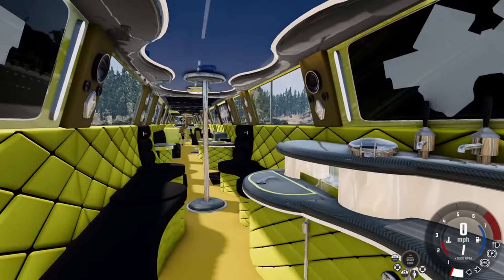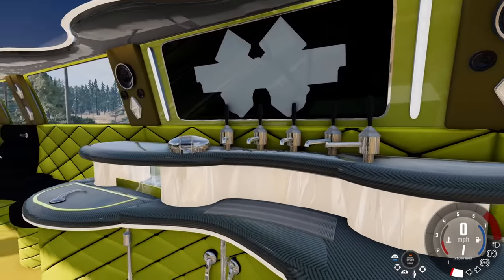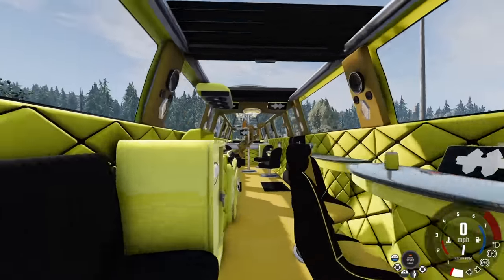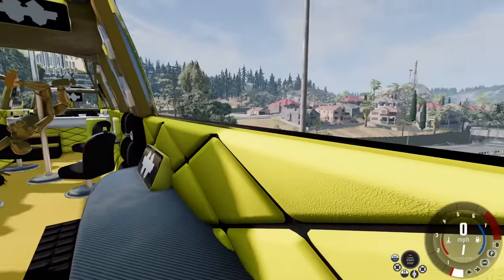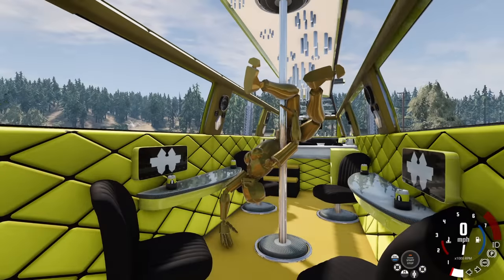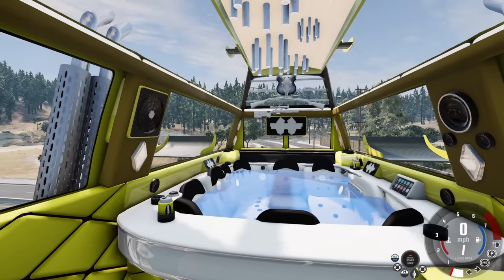There are a couple poles there to help you get up into the car. You've got bars — there's more bars. There's even a grill with steaks on here. This is amazing. Oh look, there's a mannequin demonstrating what you shouldn't do getting up into the vehicle. And there's a hot tub in the back.